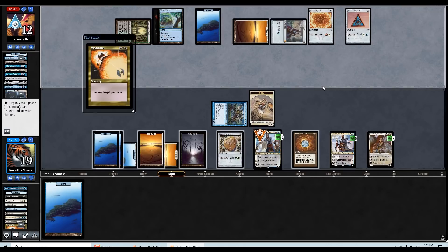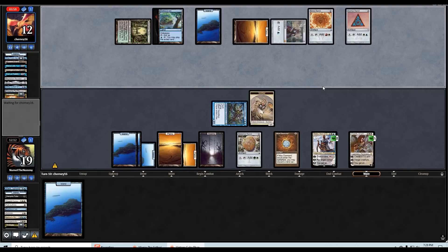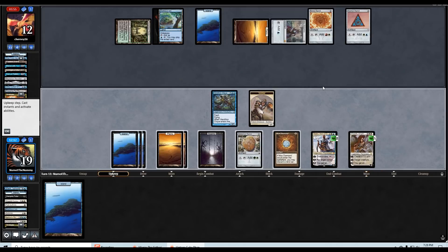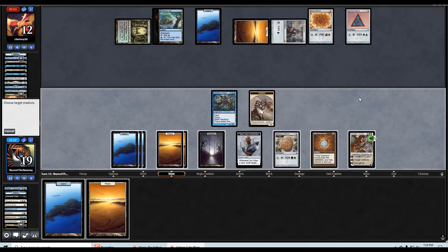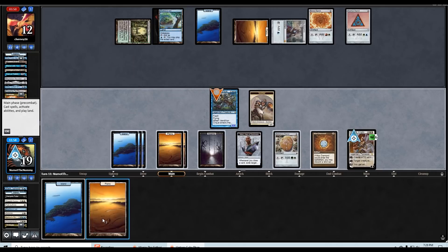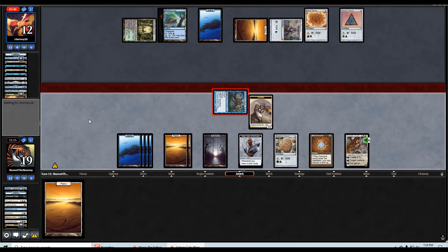They drew Vindicate — good draw. What's underneath the Shelldock Isle? We've waited all this time — what's under the boat? I'm going to ultimate Teferi. I am scared and confused at what they could have here. Let's attack for six in the air.